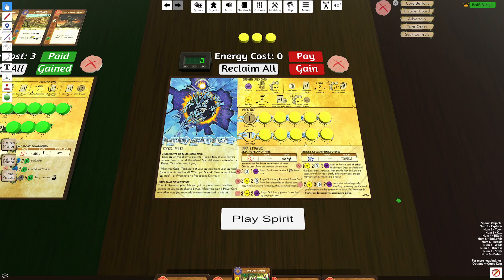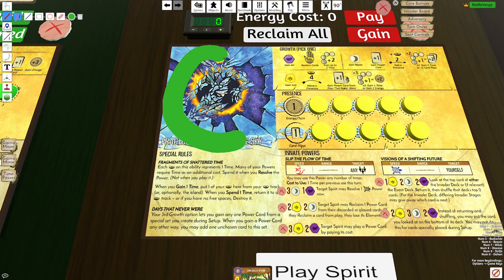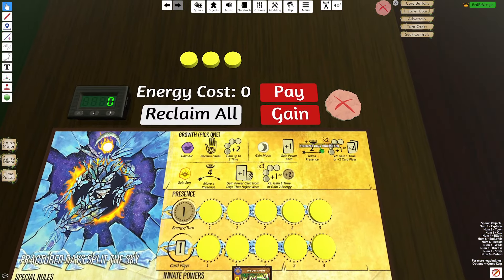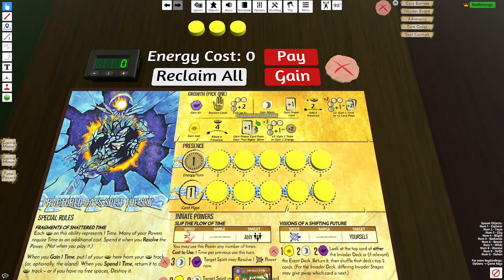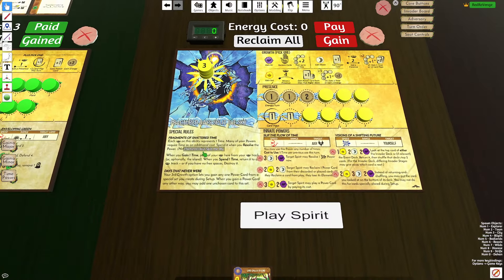What does Fractured do to this combo? Fractured has a special rule called Fragments of Shattered Time. Each presence on this ability represents one time. Many of your powers require time as an additional cost — spend it as you resolve those powers. Whenever you gain time, you place the presence on the spirit board; whenever you spend time, it goes back to the tracks. You gain time with your G2 or G3: you can gain one time twice, or gain one time up to three times.